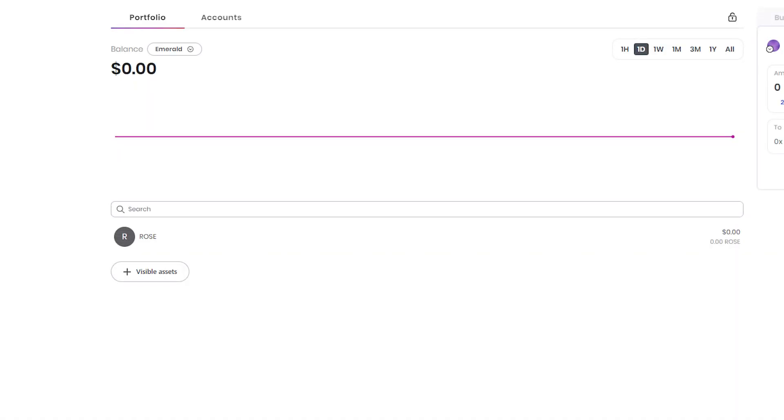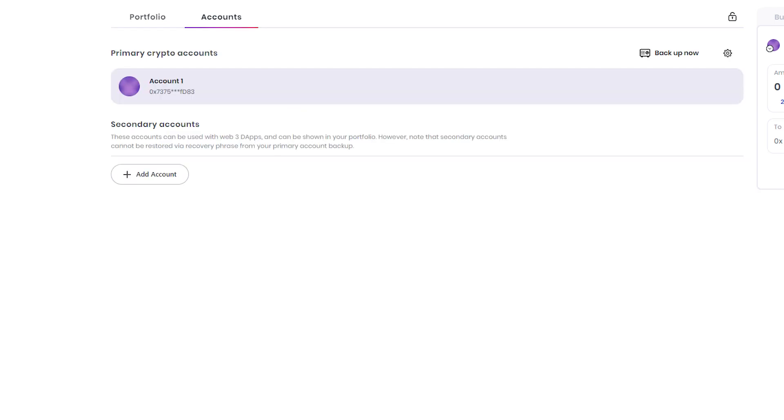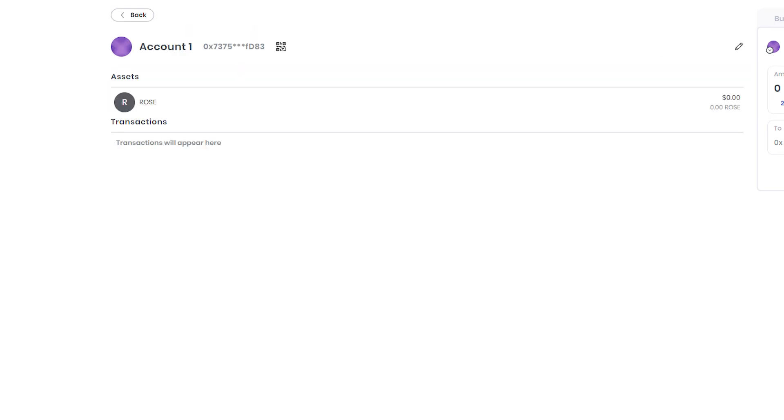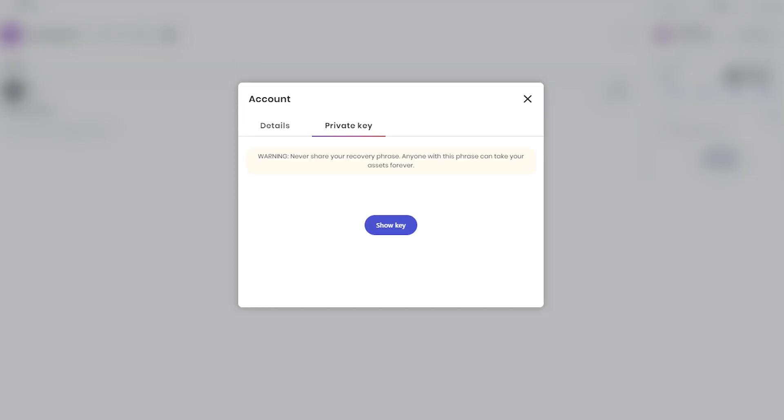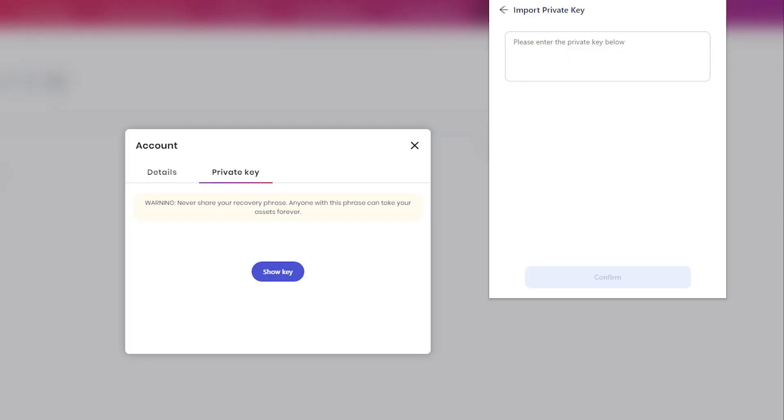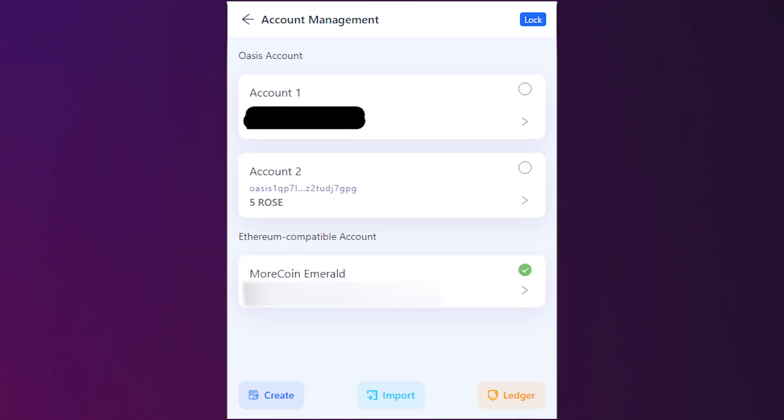To find your private keys on your Brave wallet, go into your wallet and select the accounts tab. Select the account you'd like to add, then click the QR code icon. Select the private key tab, then click show key and copy the private key. Back in the Oasis wallet, paste the private key in the box and click confirm. When you navigate to the accounts page in the Oasis wallet, you should see your new Ethereum compatible account listed.